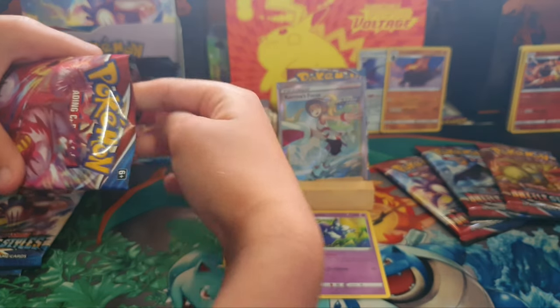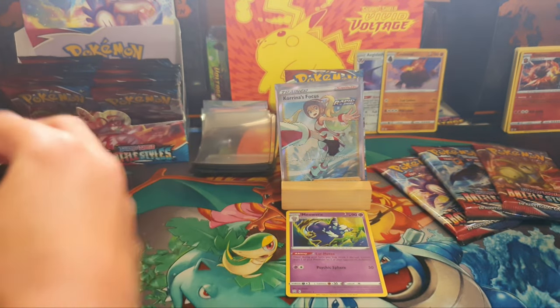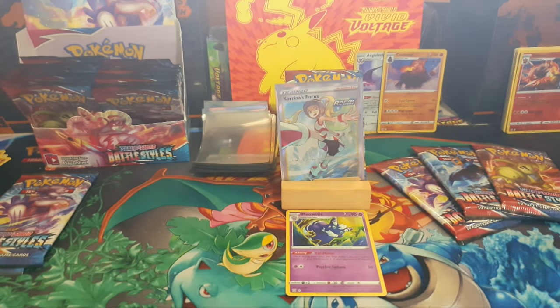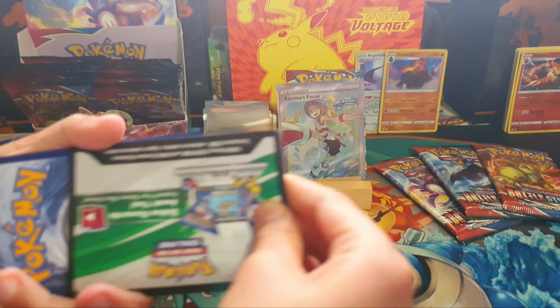Is it white and gold or white and green? I think it might be green. No, white. No, it's white and green. Nice. There's a code — very good.